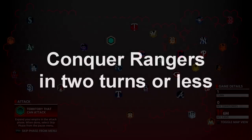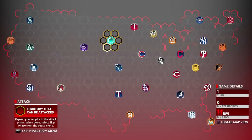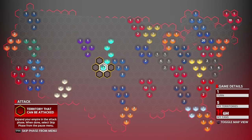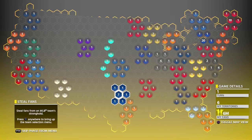The next mission is Conquer the Rangers on or before turn two. Make a diagonal line down, avoiding the circle around their stronghold. Once you get down there, you can steal fans from Texas on All-Star, Hall of Fame, or Legend — I'd personally just do Hall of Fame. In your next turn, you'll have to play one of their outside territories on Rookie, then play the Rangers. You should be able to play them on All-Star or Hall of Fame, possibly Veteran if you successfully steal fans.